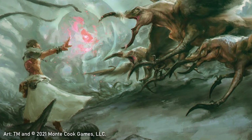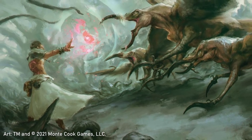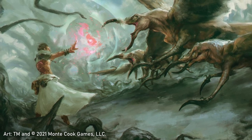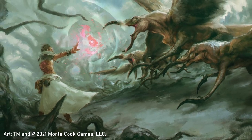It's a mechanical way for a player or GM to affect the story or situation, often in ways that are narratively interesting, but that also interact with the mechanics of the Cypher System.